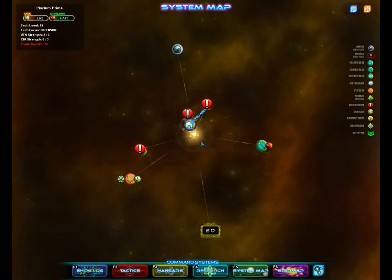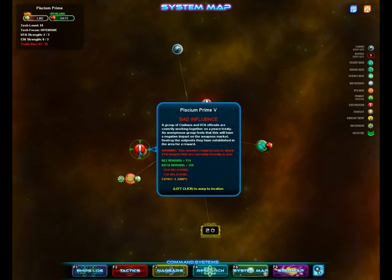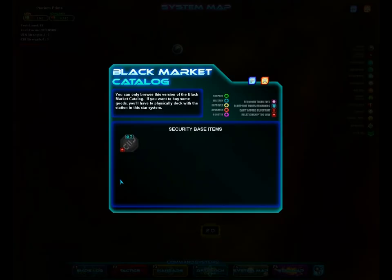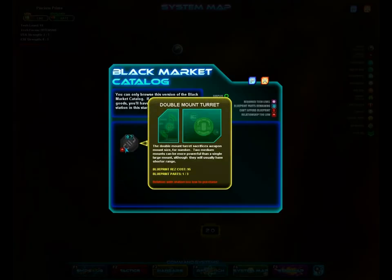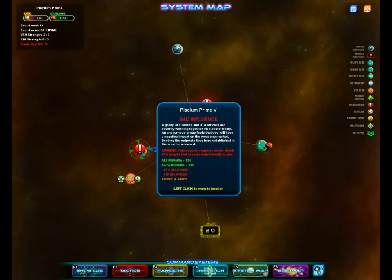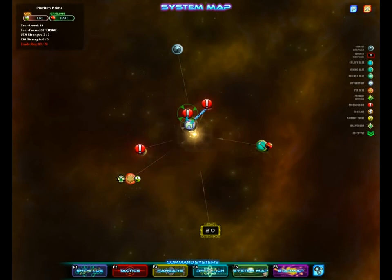We were in the level 19 system and we are level 20, so that means we're probably in the right place. I think I had destroyed the civilian station, but of course it's back now. I wanted to make the UTA like me a bit more, but to get this double mount turret part, I need to make them like me even more. So let's see if there's some missions we can do. This pisses everyone off — why would we even do this? I'm not doing that. We need to make the UTA happy, we cannot do that.